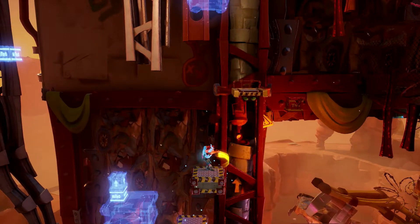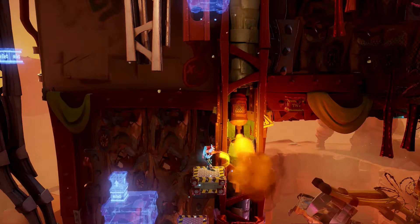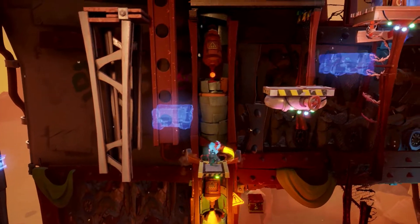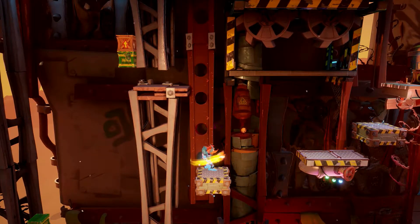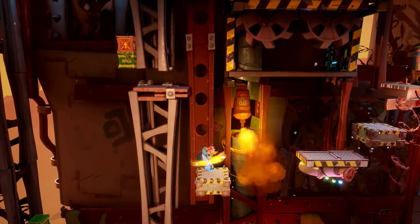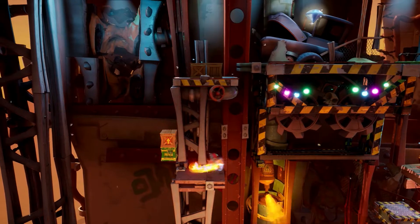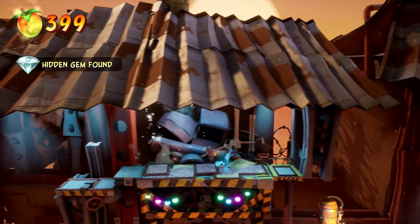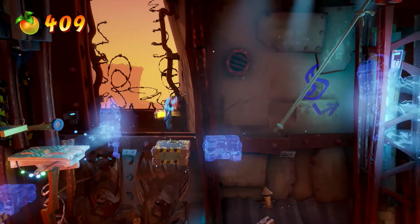Swap it out and then swap it again so you land back on this platform. That box will blow up when the nitros blow up, so you're okay. There's a TNT box hidden amongst the red and you've got to get that one first. I like to come back down so I can focus on one thing at a time. Here's the secret area — there's a box over there that will explode with the nitros, but there are two boxes up top you have to reach. Slide double jump from this side — you can't slide right at the back, you have to come a bit forward — and there are the two boxes plus the gem.